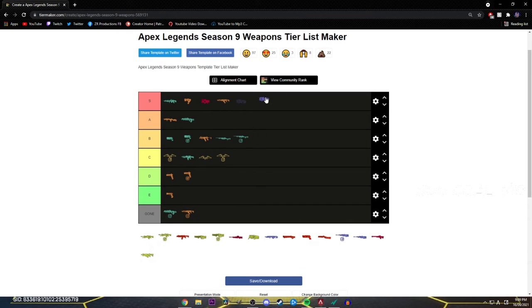Speaking of snipers — Charge Rifle is S tier. Do I really have to explain? The gun does like 100 damage with one fucking burst. I hate running into it, but it's insanely OP. I personally don't use it, but it's fucking insane. Sometimes if I have to use it, I'll use it. If you hit your shots, you're knocking someone in two shots — they're fucking done.